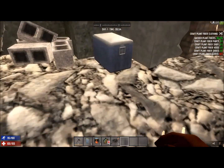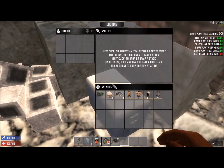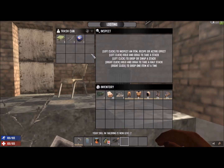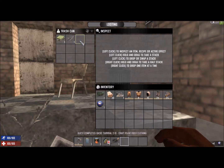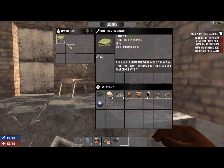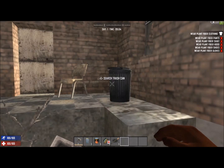Let me check this little cooler — nothing. Trash can. Iron arrowhead, sandwich... food poison. A really old sandwich — I don't want that then.